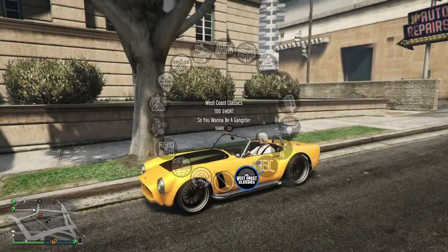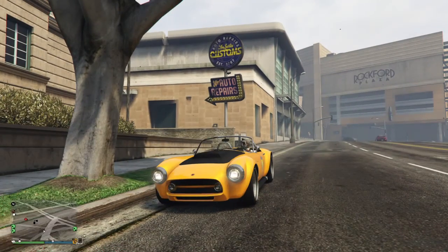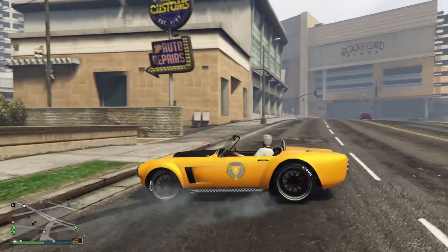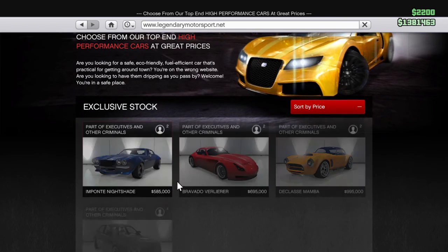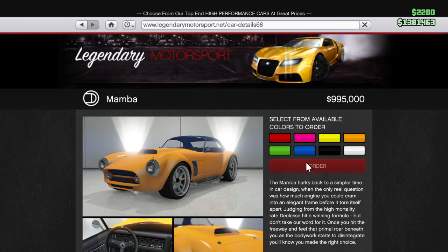Hey guys, what is up, expert gamer back here again for another video. Today it's gonna be some more of the brand new Executives and Other Criminals update for GTA that just came out last Tuesday. This is gonna be the Classique Mamba showcase — I'm gonna show you guys how much this car is. It's at Legendary Motorsports for a whopping nine hundred and ninety-five thousand dollars — not cheap in my opinion, almost a million dollars.